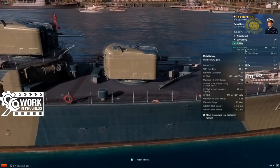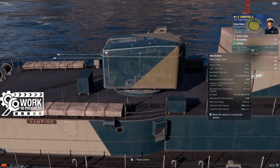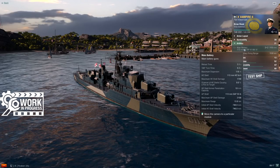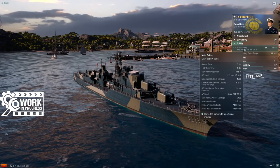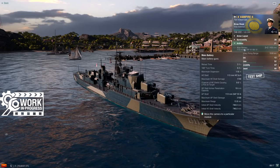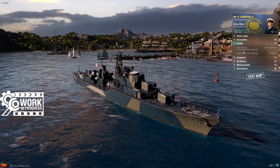Main battery — it's a destroyer, so you've got to have guns. These are the same 113mm British turrets you find on HMS Daring, with two up forward and one at the stern, and the same shells. The two big differences from Daring's main battery: first, Vampire's battery reloads 0.7 seconds slower — base reload is 3.5 seconds compared to Daring's 2.8 seconds, so these guns fire a little slower. Second, the range: Daring caps out at 12.8km, while Vampire gets 13.8km max main battery range. I feel that extended range is an acknowledgement of the fact that this isn't really a torpedo boat, and we'll see why in a minute.